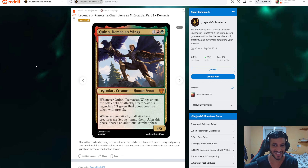Queen Demacia's Wings — dude, make her white please. He made her Gruul, which is red and green. Five mana, 3/5. Whenever Queen Demacia's Wings enters the battlefield or attacks, create Valor, a legendary token with provoke. That's exactly what she does in the game, and actually this effect — summoning a familiar token that relates to the card — is seen a lot in Magic recently. There are new expansion cards that do exactly that. Whenever you attack, if all attacking creatures are scouts, untap them — after this phase there's an additional combat phase. She doesn't have haste though.